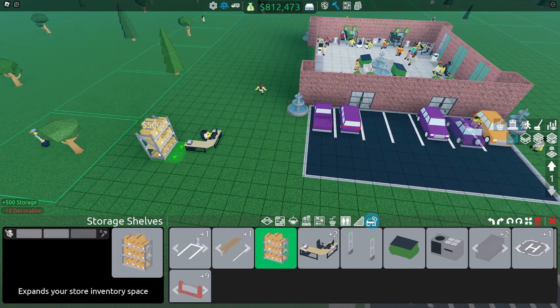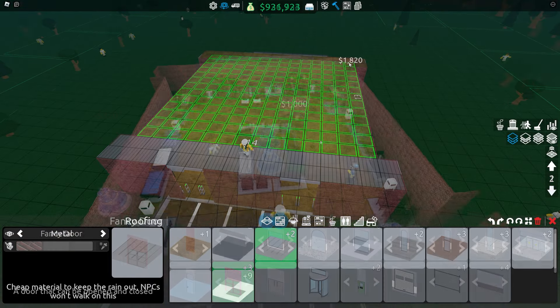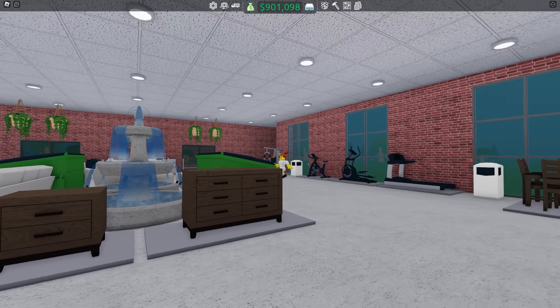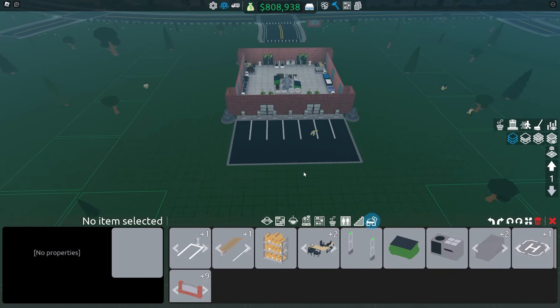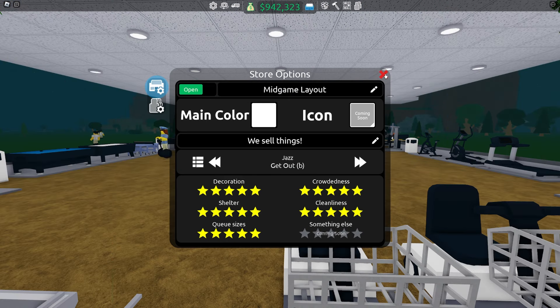You can also throw in some storage for the manager if you want. For only 25,000 more you can design the store like I'm doing right here, and you will end up with this nice looking store. You should also eventually buy more parking lots so you can earn even more money. Now you can finally open the store.